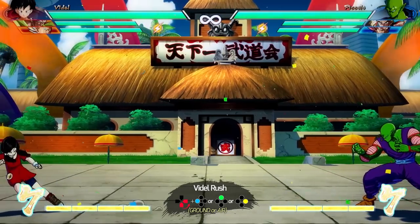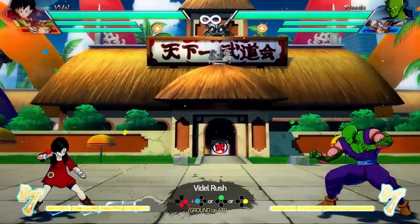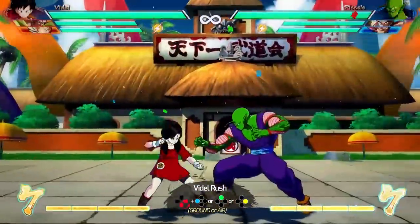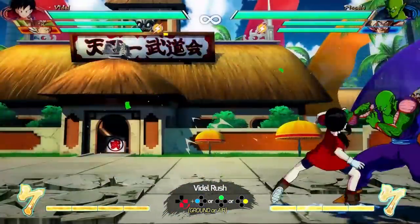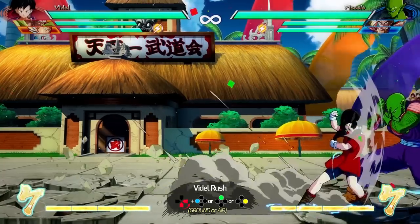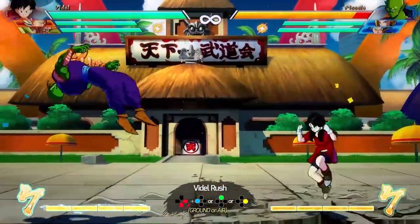Now let's save the best for last — the Videl Rush. It all starts with quarter circle forward and an attack button. The light, medium, and heavy buttons all have different ranges and activation speeds. After the initial kick activation, you can follow up with more attack buttons. If you press light attack, Videl does this whole sequence, and you can extend at the end with an assist. Crucially, the second hit of that follow-up is an overhead. So if you delay that second hit, you can go into a low light or into that overhead — that is a 50-50. After the first hit, delay the follow-up, which is an overhead, or go into a low light. Videl's got them 50-50s! This works better with an assist to cover that gap.